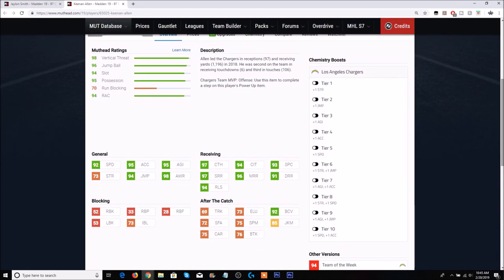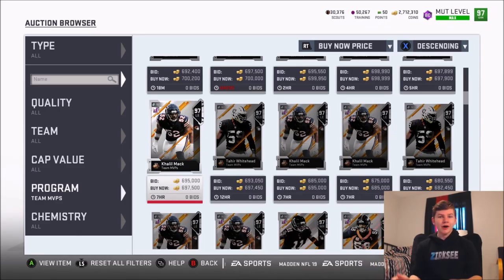Keenan Allen has 92 speed, 95 acceleration, 97 catching, 94 catch in traffic, 93 spectacular catch, and 97 short, 96 medium, and 91 deep route running with a 94 release. The card looks overall pretty solid, though 92 speed is still a little slow for me. Hope you guys enjoyed the video — smack the like button, subscribe and comment. I'll probably have Jalen Smith gameplay and at least one other gameplay video out for you guys later today. See you next time!